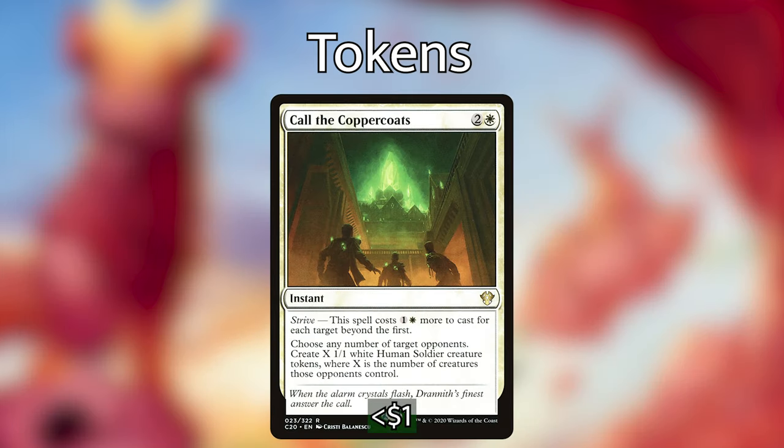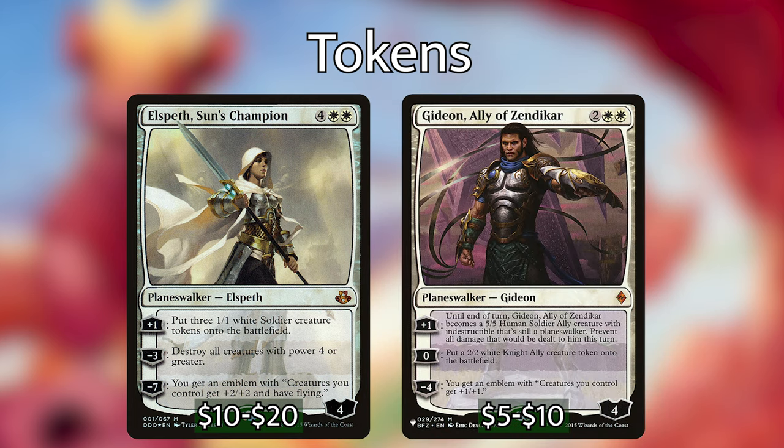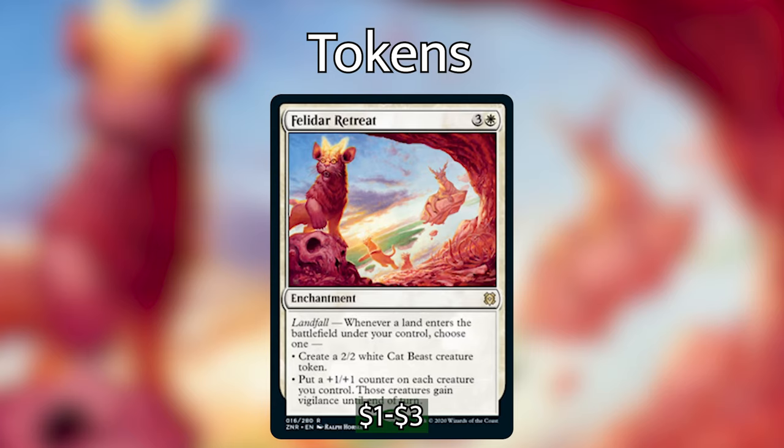Other creatures that will make us tokens are Brimaz, Chasm Skulker, and Hero of Bladehold. We've got the instant Call the Coppercoats from Commander 2020, which I think is a seriously underrated card, especially in playgroups that prefer to play big creature-heavy decks. Increasing Devotion and Secure the Wastes will also make us a ton of tokens. I'm running 2 Planeswalkers: Elspeth, Sun's Champion, and Gideon, Ally of Zendikar. All of their abilities work really well in our deck to either increase or buff up our army. Lastly, we've got Felidar Retreat from the new set. It has Landfall and says whenever a land enters the battlefield under your control, choose one: either create a 2/2 white cat beast creature token, or put a +1/+1 counter on each creature you control and those creatures gain vigilance until end of turn. This is an absolutely fantastic card that will either increase the size of our army or buff up our already huge army.